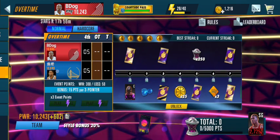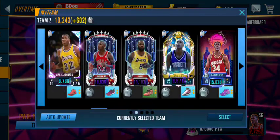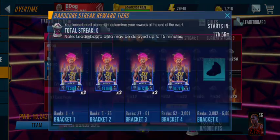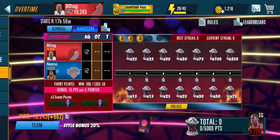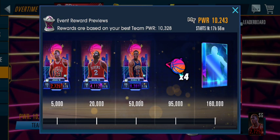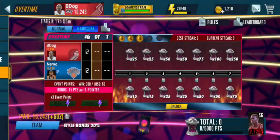Getting into the event: I've got my team set as shown. It's always about hardcore and it's always about streaks to get that top reward. Style bonus doesn't matter too much unless you want to move up the board faster, which is useful as well, but you really want the streaks if you want the top reward.